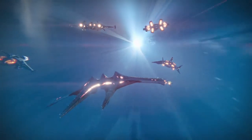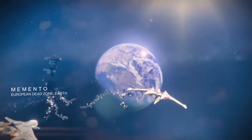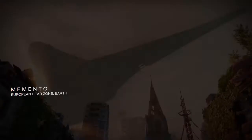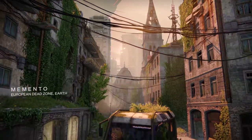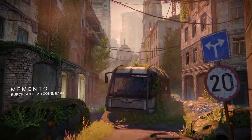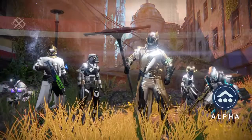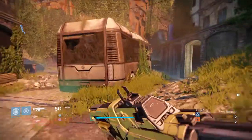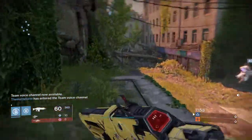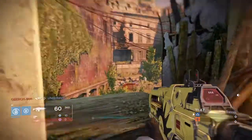Now, allow me to explain each exotic and my build. First, let's start with my build. The reason I chose Melting Point is because if you melee somebody, it makes it so that you do a lot more damage to them. And by a lot more damage, I mean a lot more damage. It's insane. I was using Melting Point one time during Golgoroth, and they said that my Melting Point alone was causing them to do a fair amount more damage to Golgoroth, which is an increased amount of damage, which is always nice.